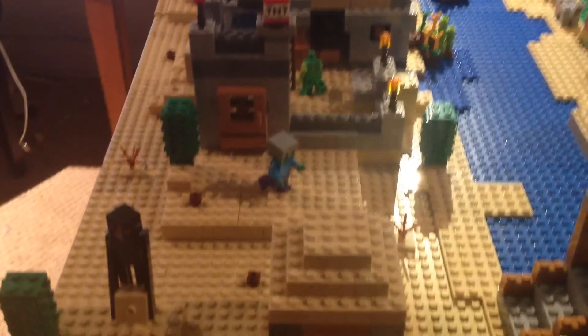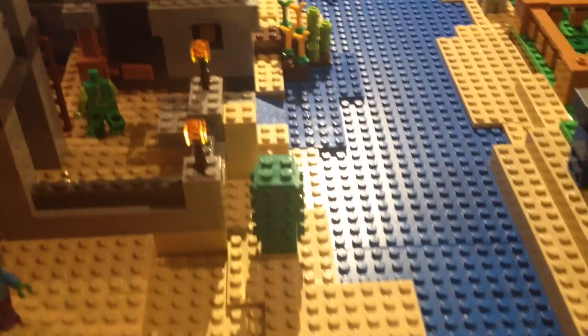So now let's start our update right in the corner here where we started last time with our desert. There haven't been many updates to our desert aside from the fact that we've added these prickly bushes that came with the village set and some more of these brown bushes. We've also added a third cactus to add more environmental elements.